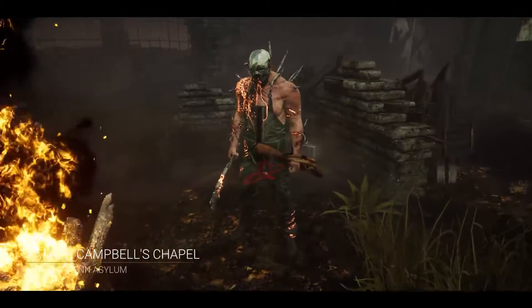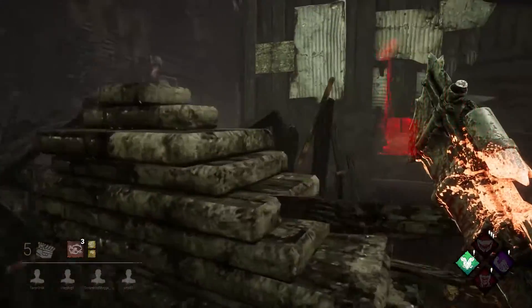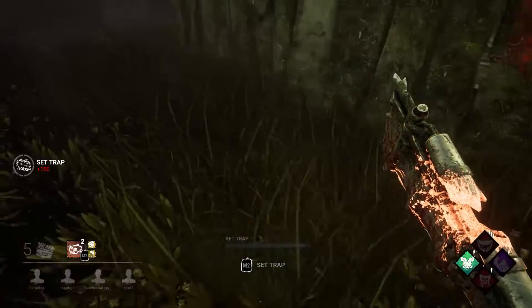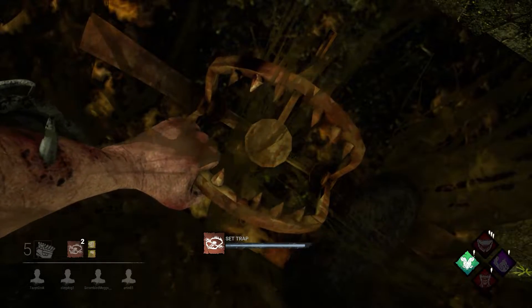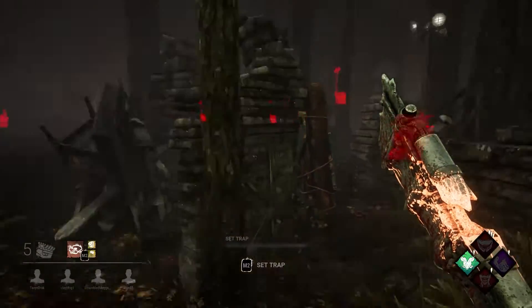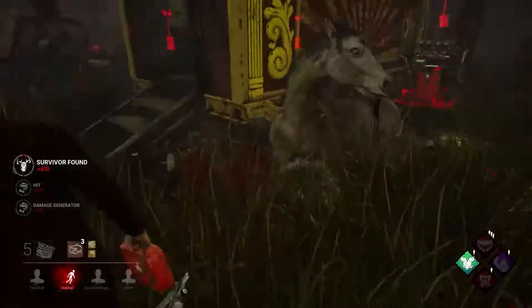Alright everybody, we're on Father Campbell's Chapel. We spawned directly next to our totem and shack — that is just profit if I've ever seen it. So I'm gonna put one on this outside wall and then put one next to the window as well. I ran into some darker add-ons for the traps so I guess I didn't see exactly where that was, but on our way over we will collect our traps. I don't know if that tree was the greatest camouflage for you — like I knew you were there.